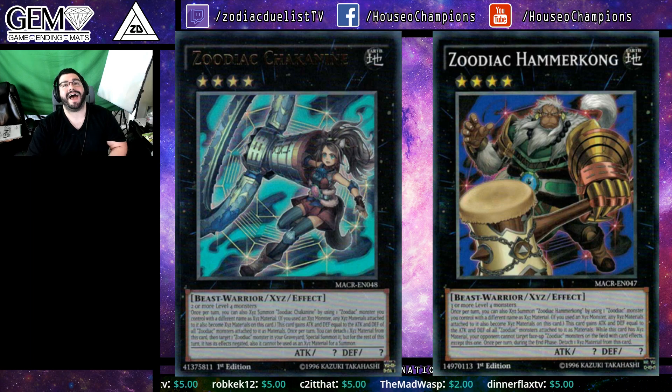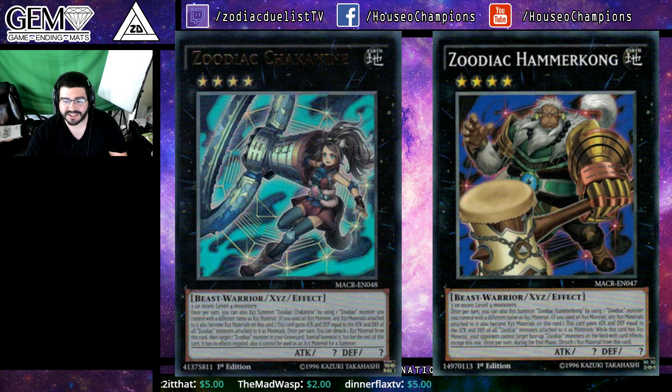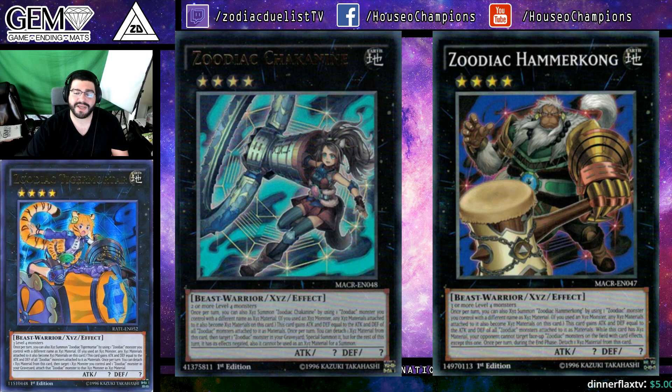Zodiac Chaconine has a really cool clause where she negates whatever card she brings back until the end of the turn. So Hammerkong is not going to have to detach a material if you bring it back with her.